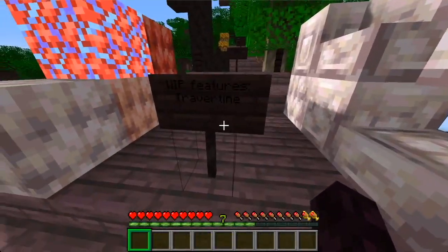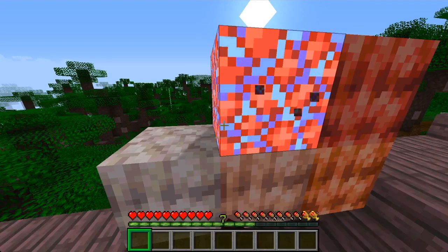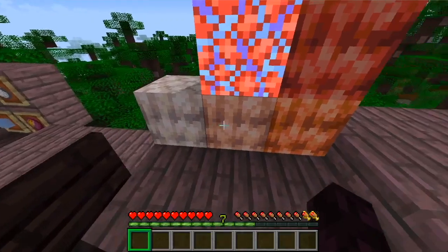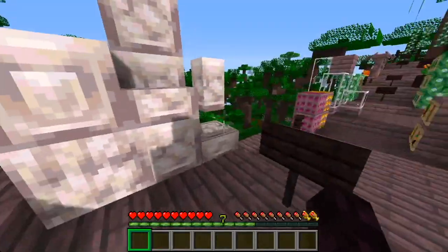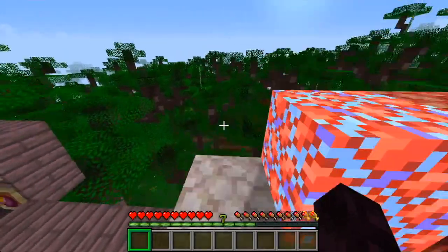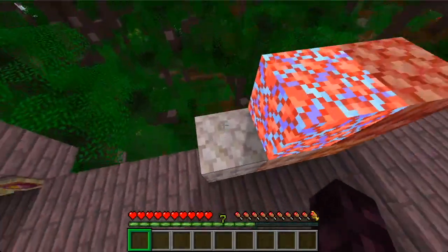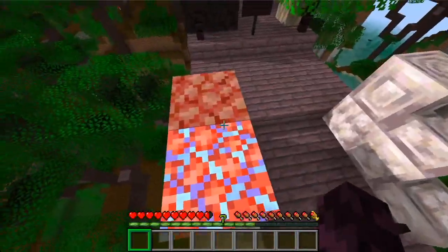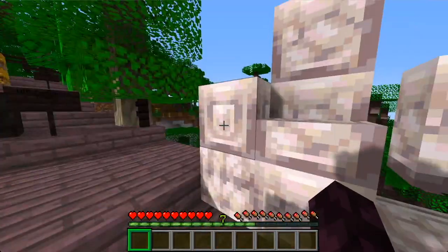Next up are the first work-in-progress features: travestine and fumarole. Travestine comes in different colors — ivory, peach, and saffron — and you can craft it into various things, but it doesn't generate in the world yet, so it'll likely appear in one of the new biomes. The fumarole acts sort of like magma — it deals damage when you walk on it, but if you shift you don't take damage, just like magma, but in different colors.